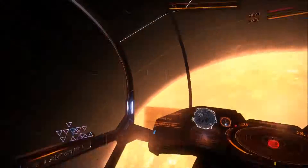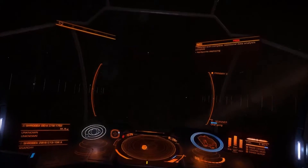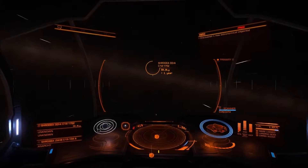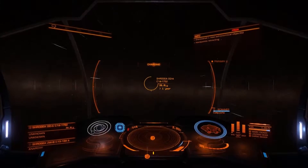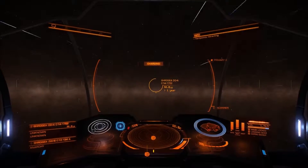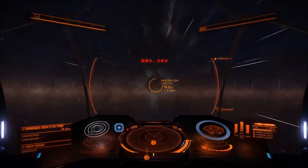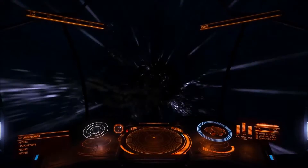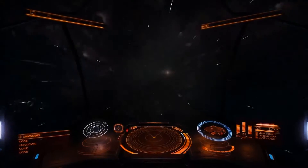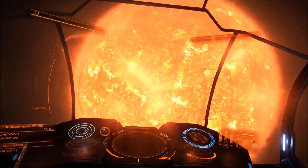Fuel scooping complete. Apart from that, this Asp is a good old ship — I do like it. This trip out here is taking longer than expected. But you've probably noticed that the stars surrounding us are a lot brighter than usual. The closer you get to the centre, the more stars are clustered really close together.